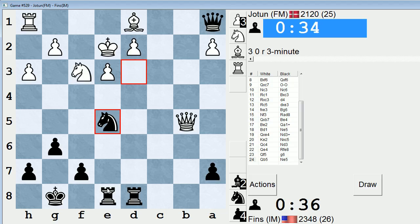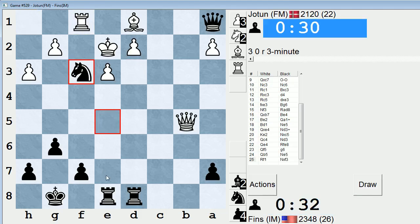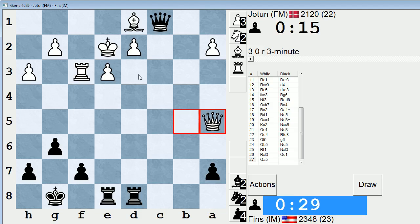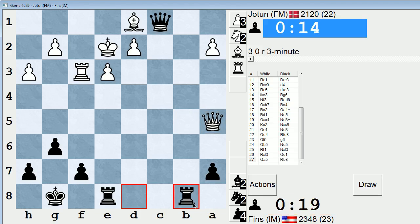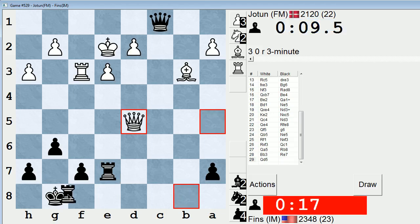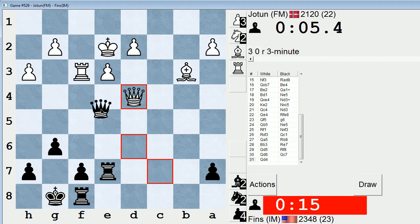Maybe he'll go knight d4. It's okay for us if he does, though. Okay, if he takes with a rook, I have queen c1, maybe. I don't want to take on a2 — well, I could have taken on a2 actually. I was worried about bishop b3 for a second, but I have queen takes d2 in that case. Gotta hurry. Let's just go here, trying to get to the back rank. This is suddenly annoying. I'm on the defense. Let's try to trade — when in doubt, trade down.